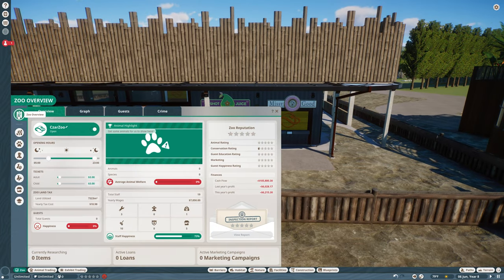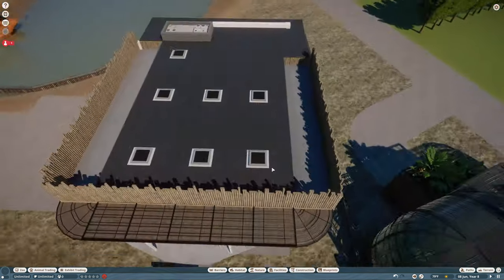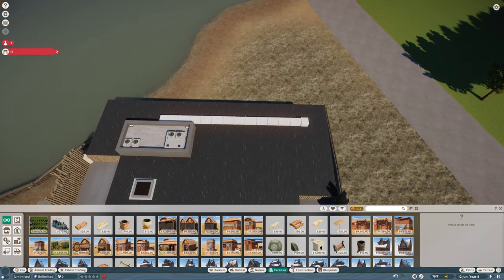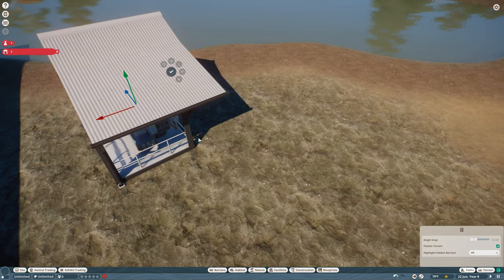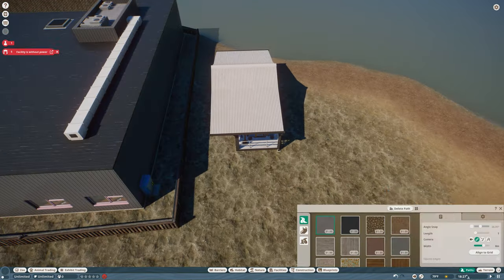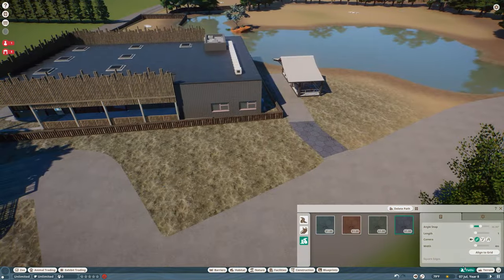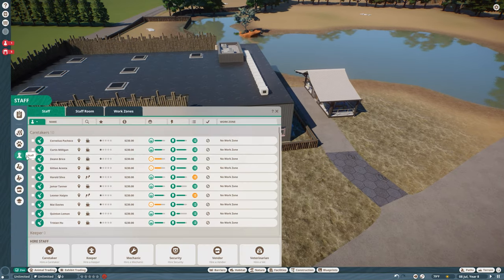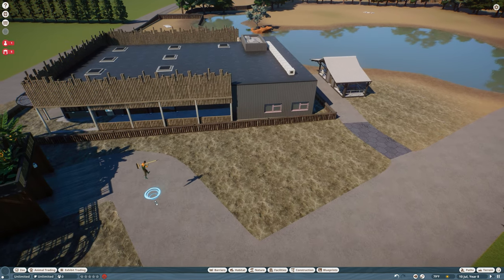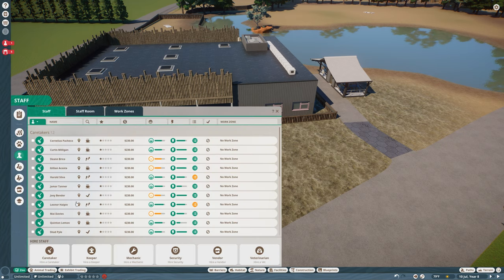Why are those not open? The zoo is open. Oh, no power — okay. Okay, so that should work now, and we just need to come in here. We need some staff here, we need a caretaker. We're going to pause it so that we can get these in here — we're going to get two caretakers assigned to this area.